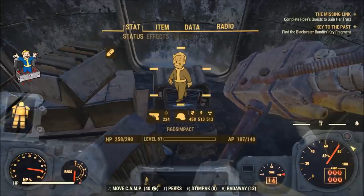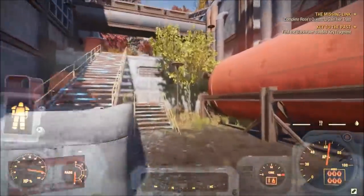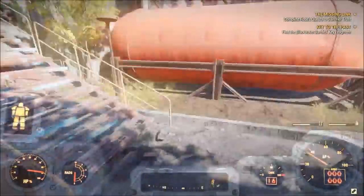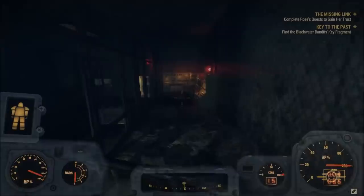If you're going to be doing this, I definitely recommend you upgrade your Cap Collector as high as you can because it's going to greatly improve the outcome of how much caps you get whenever you open those stashes. Continue just going up these stairs and follow where I go in the video. Go down here into the Nuka-Cola plant itself.